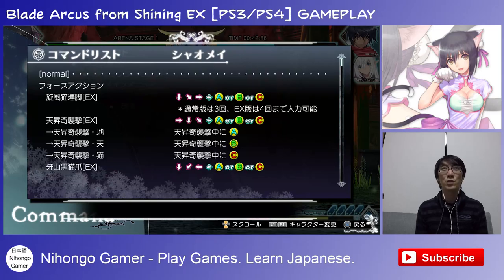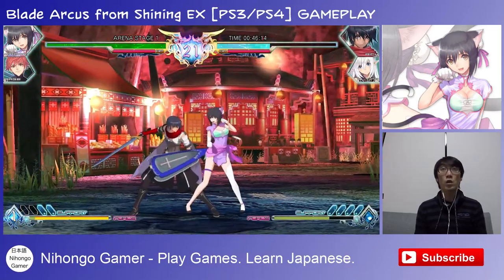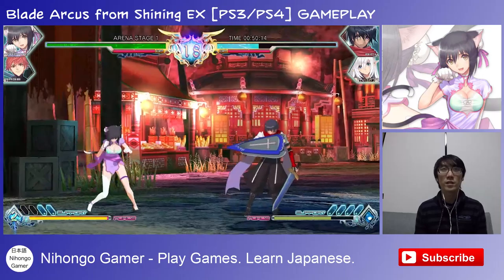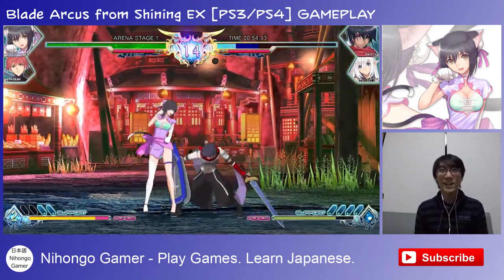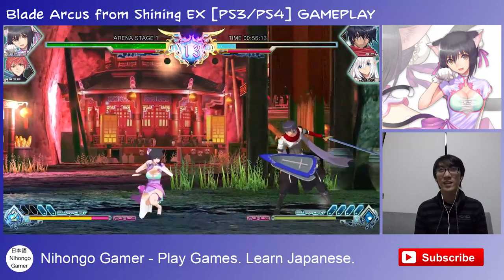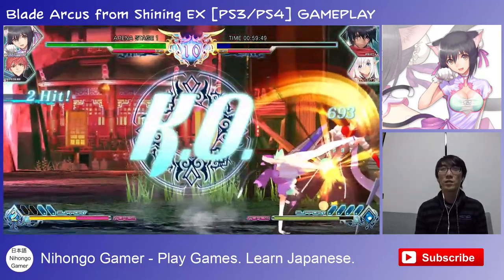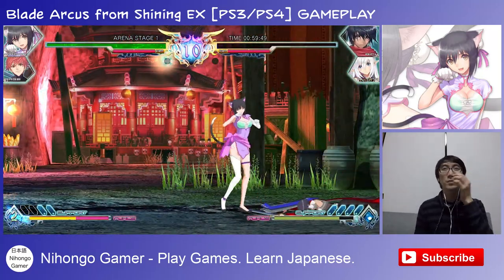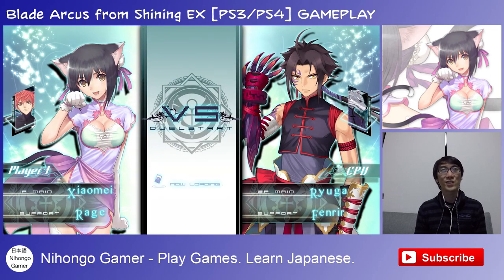Now let's try the actual special moves, shall we? Down forward A. This is the move I was trying to do — it's quite cool. She calls it cat kick, Neko kick. I don't know if you can do... kind of comboed into another move there by accident. Okay, that was quite cool actually.